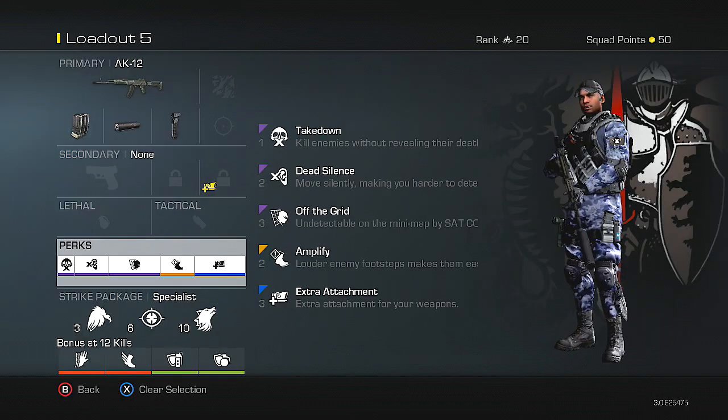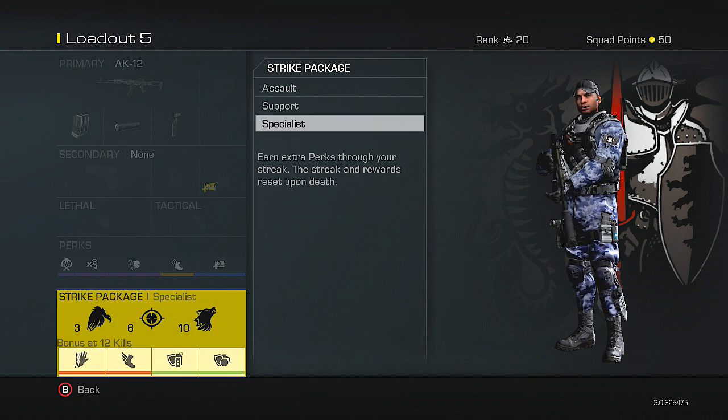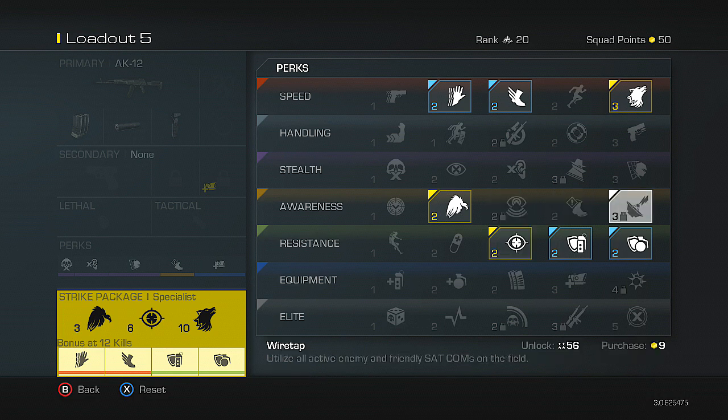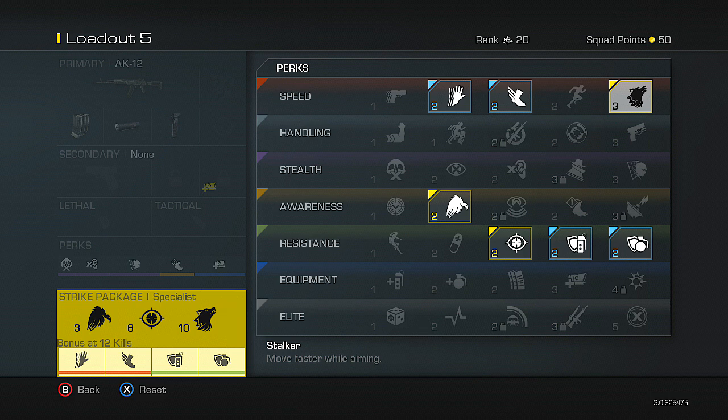Let's go ahead and jump into the specialist package that I have selected. My specialist package starts with Scavenger — after I get three kills I will attain that perk, which allows you to resupply ammo from dead players. Focus is going to be my six-kill specialist perk, which is basically for flinch reduction — it allows you to reduce the flinch when you're being shot at, which helps especially on a gun that's not the most accurate. And then I have Stalker as my third specialist perk.